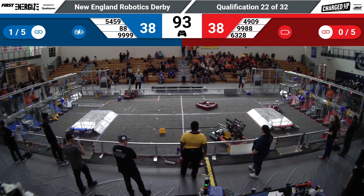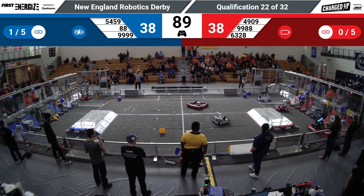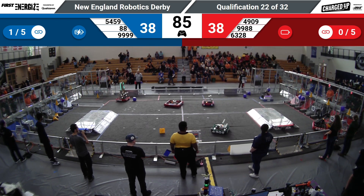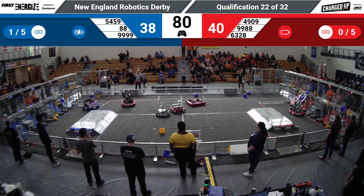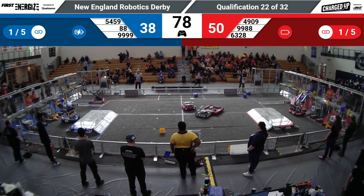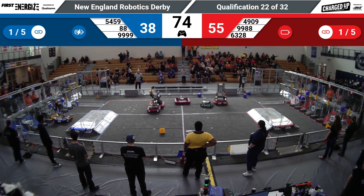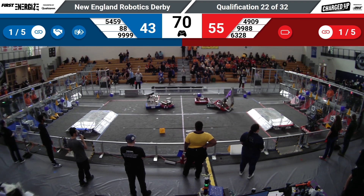A scuffle between robots right in the middle of the field. Off to the sides, we can see 6328 picking up a cone, as well as TG Squared 88 picking up a power cell. Both of them moving towards their respective sides, and both teams managed to place down their respective items.